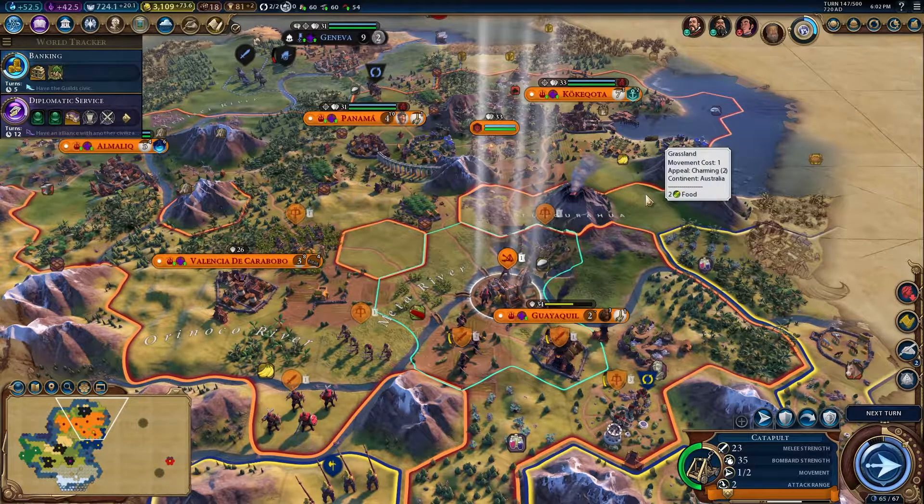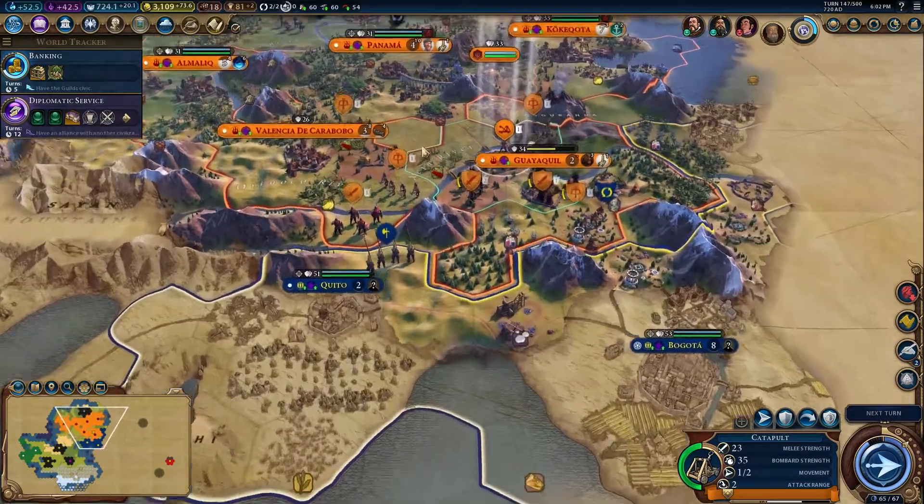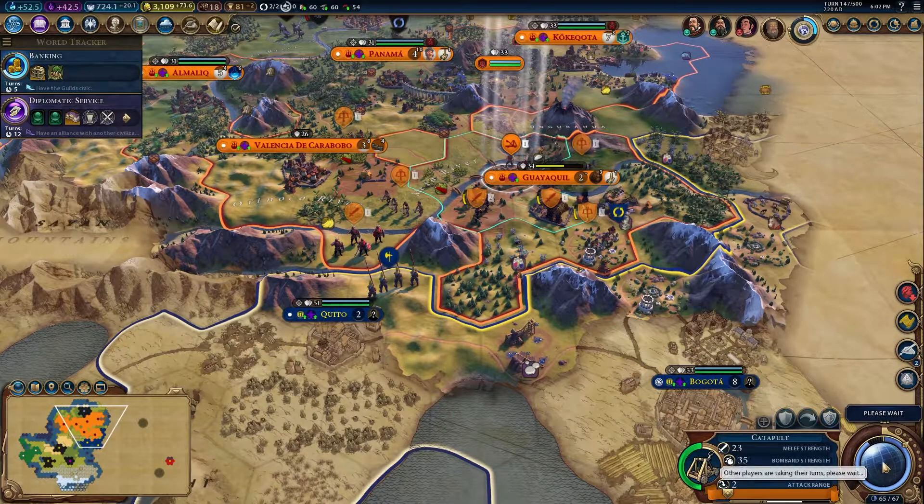Hello there guys, it's me and StableVoltage. Welcome back to episode 7 of Civilization 6 as Kublai Khan. And I've got this city that keeps flipping, which is a little bit annoying.